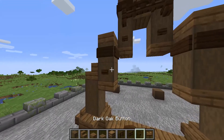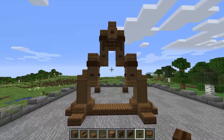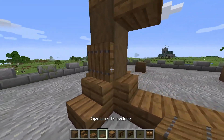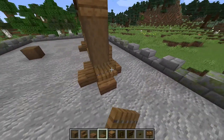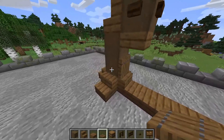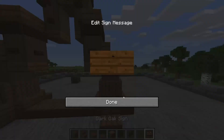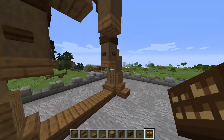Moving down further, buttons once again going around like so. Now at the bottom section, at the base we want to place in spruce trapdoors giving a little bit more thickness to the base and more structure to it, here and here, and then once again coming in with the signs going around this top block that has been left over.